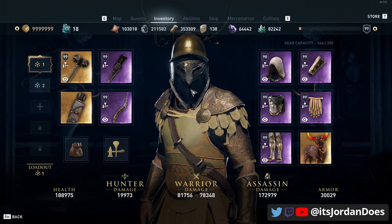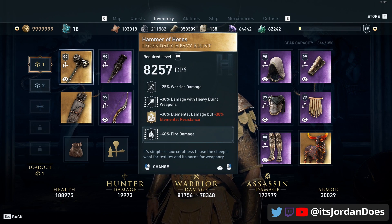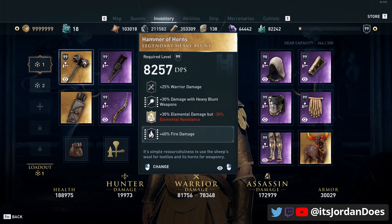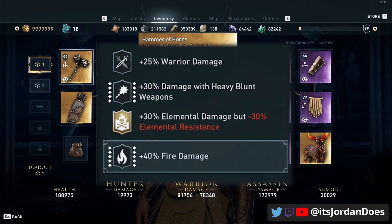Our primary weapon is going to be a legendary item from the Helix store — the Hammer of Horns. It has been in the Oiko store at least once as well. This weapon has warrior damage, damage with heavy blunts, elemental damage but minus 30% elemental resistance, and I engraved it with fire damage.